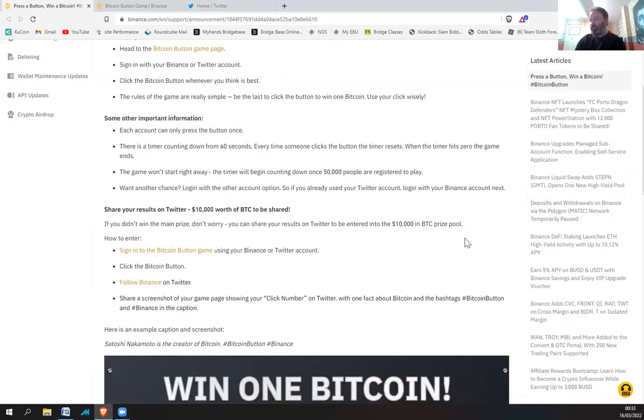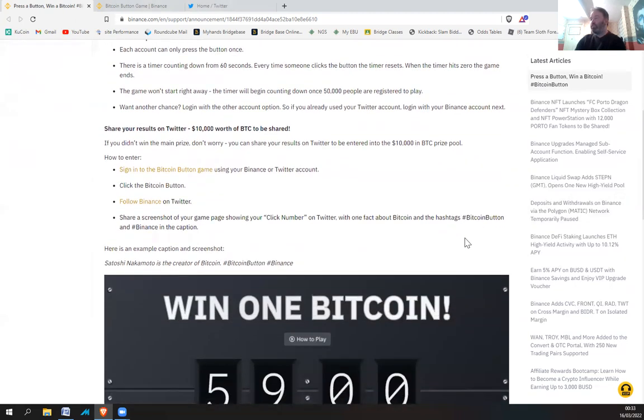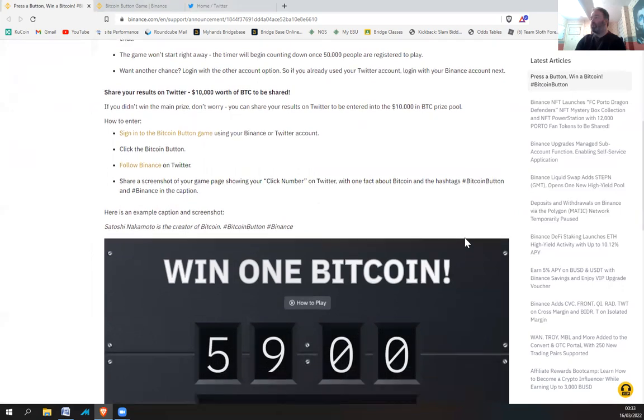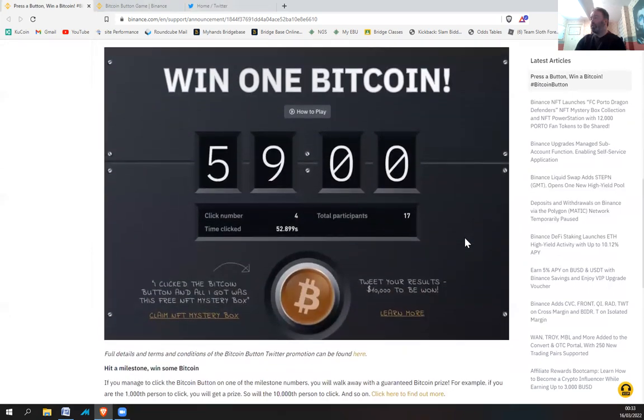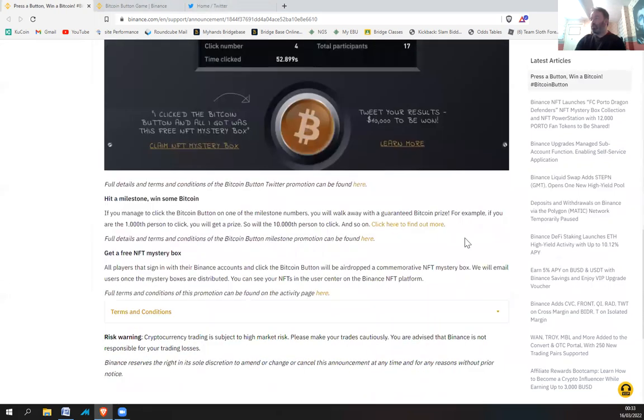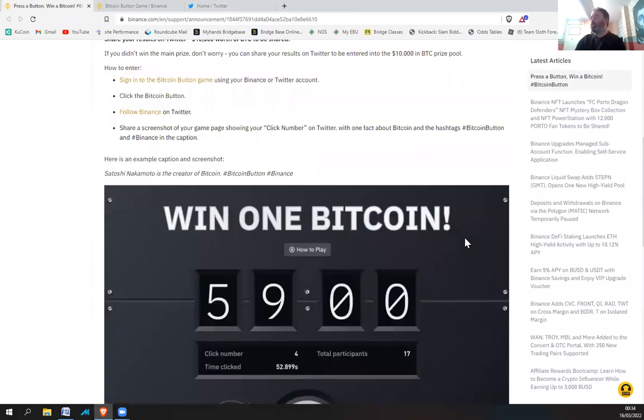Here's an example caption and screenshot. Satoshi Nakamoto is the creator of Bitcoin — Bitcoin Button, Binance, win one bitcoin. How to play: I clicked the Bitcoin Button and all I got was this free NFT mystery box. Claim NFT mystery box, tweet your results, 10,000 to be won.